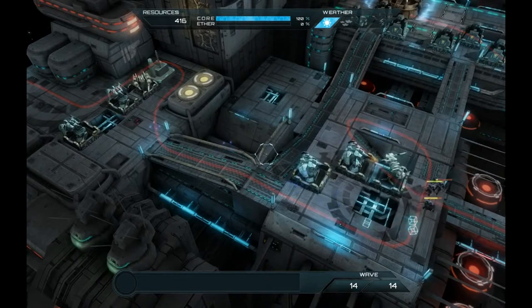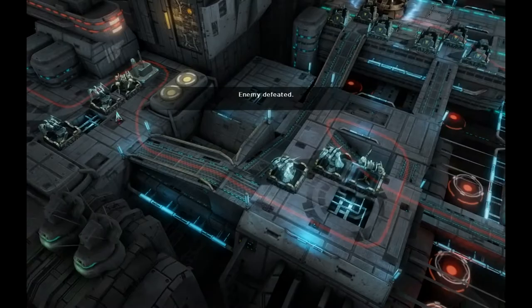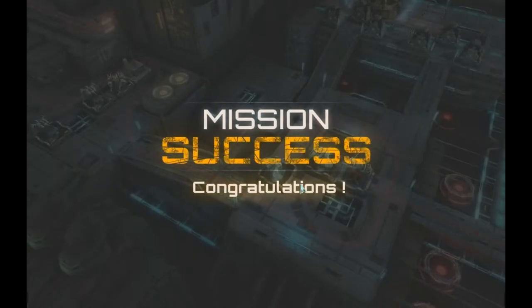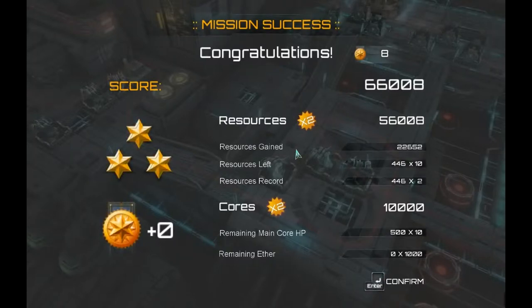Nice, there we go. I think we got all the resource boxes — that's pretty much perfect. We're definitely getting four stars on this one. The score gives you three stars, and I think you just get one star just for completing the mission no matter what your bonus stars are. So this is like three bonus stars giving us four total. Either way, this is a perfect game. That wraps it up for this video, so thank you for watching. See you later.